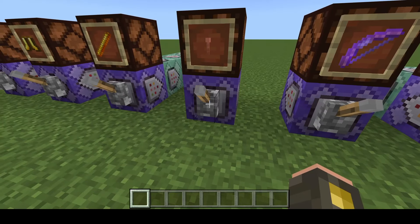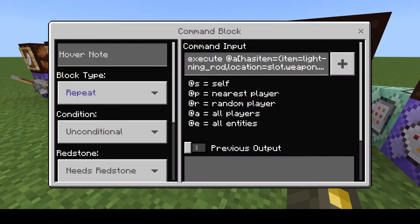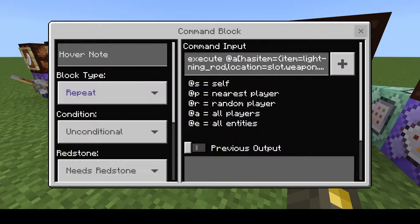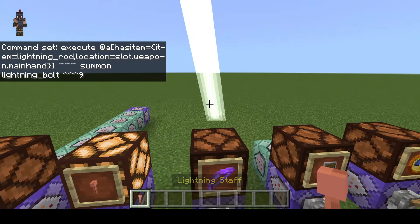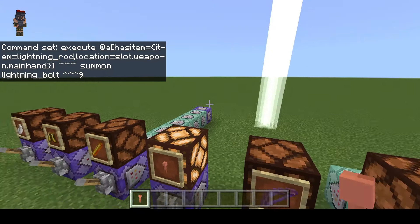Next we have the lightning staff. If I turn this on — in this example, we're just checking if I'm holding it in my hands. If so, it's going to summon a lightning bolt in front of where I'm facing, nine blocks away. As you can see, I'm holding it and it's going to be constantly summoning lightning bolts. And yes, you are able to use that to attack people.